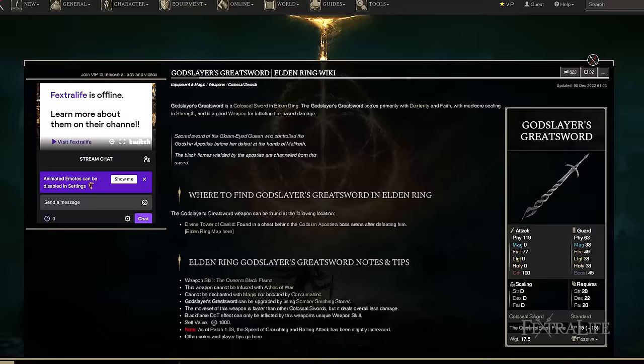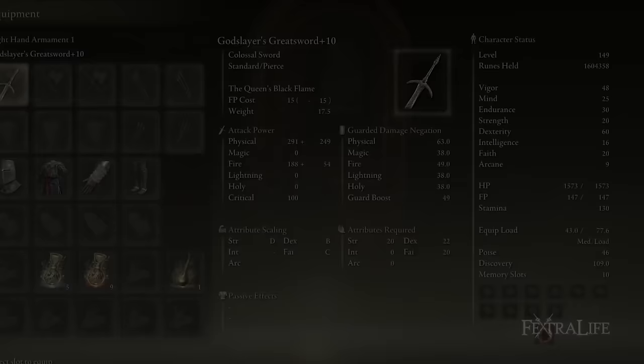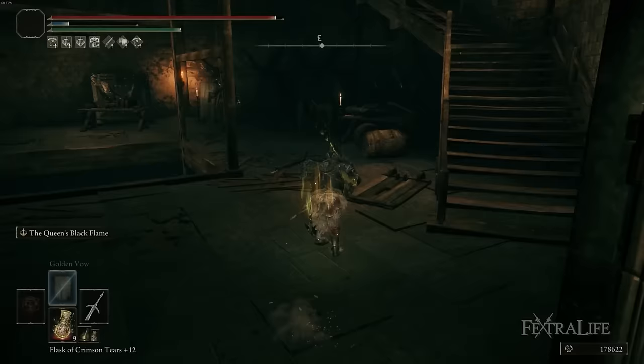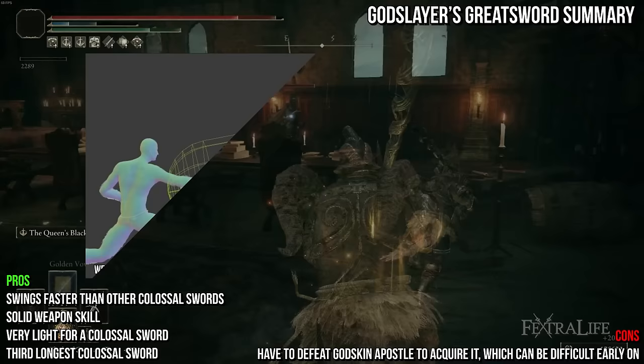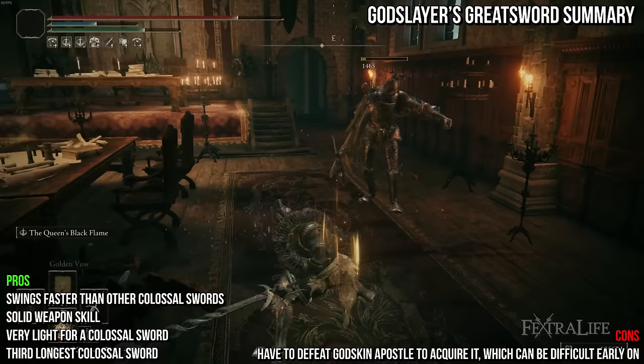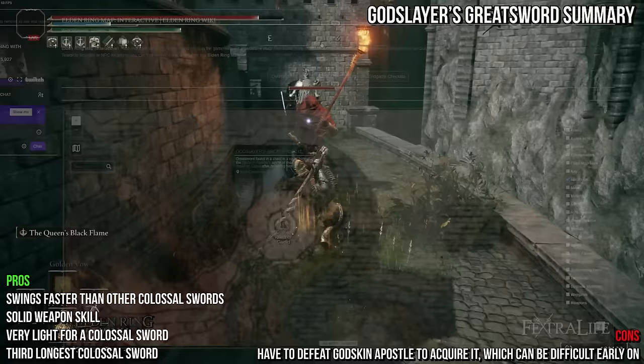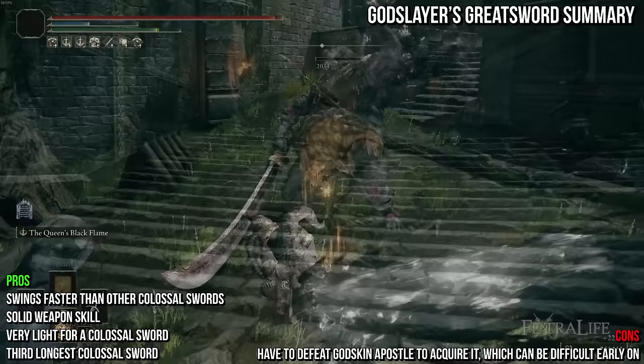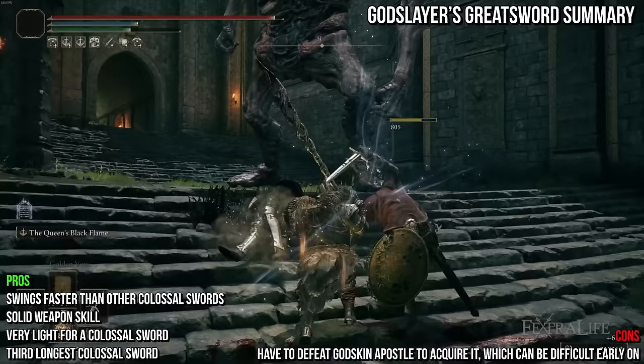Next is the Godslayer's Greatsword. It shares the default attack of most colossal swords and deals physical and fire damage. It has a light weight for a colossal sword at 17.5 and requires some points in strength, dexterity, and faith. It's an interesting weapon because of its physical and fire damage split, it's very lightweight, and it's one of the longer colossal swords. However, it has the second lowest damage of all unique colossal swords, and you have to defeat a rather difficult boss to obtain it. Its weapon skill the Queen's Black Flame does solid damage and inflicts the Black Flame status, sapping HP from the target over time. It has a rather long windup, giving the weapon skill a bit of a learning curve.